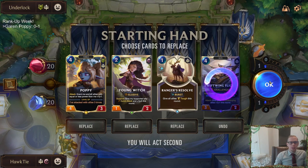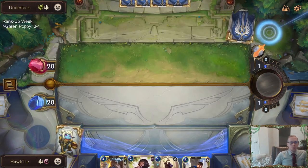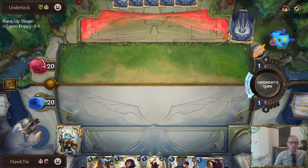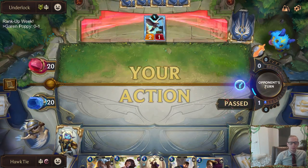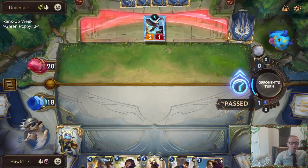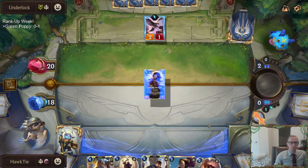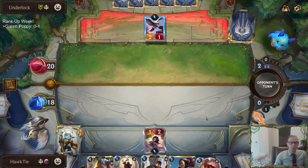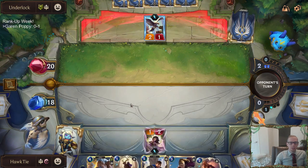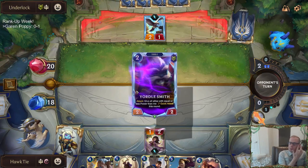So Lulu Poppy next. I like having the Young Witch and Poppy — Ranger's Resolve is probably going to be pretty good. They'll have the attack token next round, probably using Tracker to challenge Young Witch, so I'll probably need Ranger's Resolve next round. I could pass here and hold up both Sharpsight and Resolve — maybe that's the way to go.